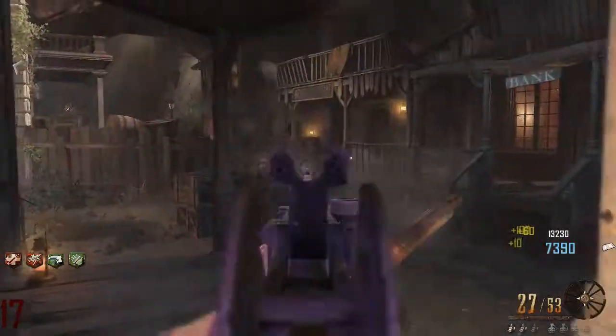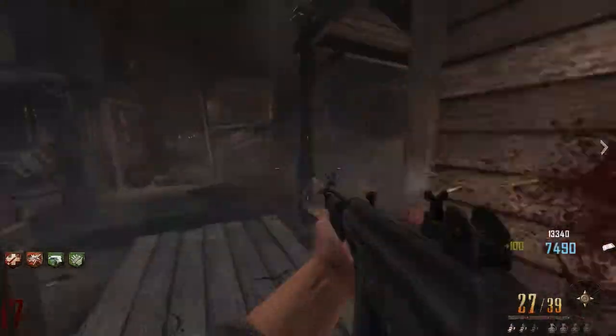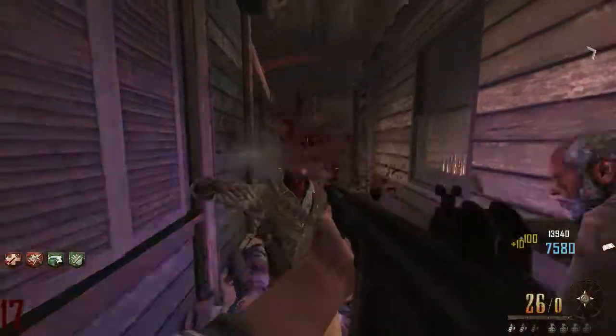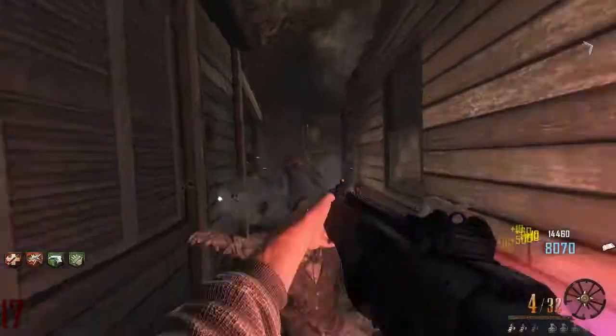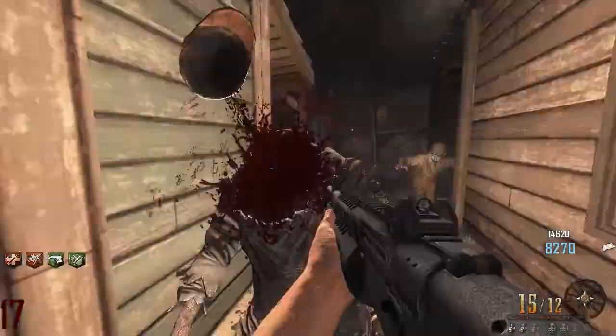So those are my five things I'd like to see in Black Ops 3 Zombies: number five, the ability to make custom maps; number four, upgradable perks; number three, harder maps with environmental effects; number two, going back to the Black Ops 1 style; and number one, more solo easter eggs. Let me know what you thought of this top five and what things you'd like to see implemented in Black Ops 3. Anyway, I'm out — peace!